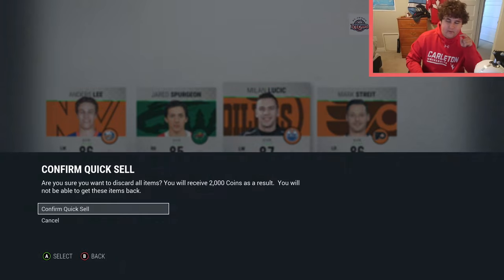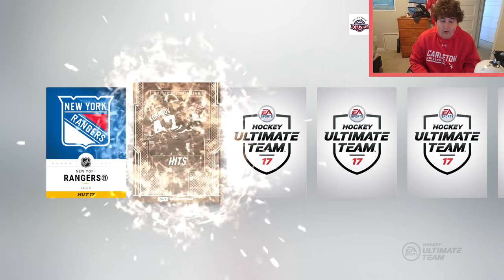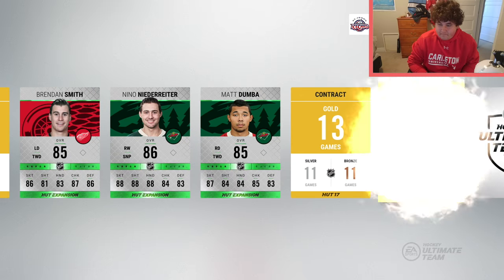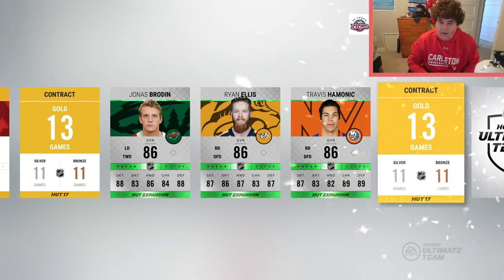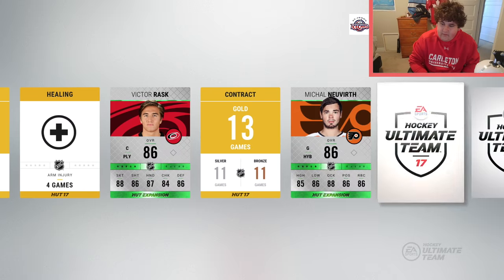Going to quick sell those because they're not going to be worth anything. Now we get to the exciting part - 50 items, 15 gold rare players, and it says eight prospects of a Team of the Year collectible. It'd be nice to get a Team of the Year collectible. Oh okay, we did get one. I'm not really sure what the difference is between the gold, bronze, and silver ones. We get Brendan Smith, Niederreiter, Dumba, Jonas Brodin - a bunch of Minnesota players - Edler, Kari Lehtinen, and Barkov.